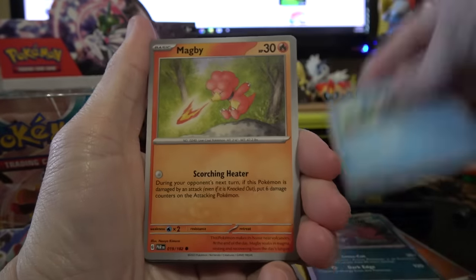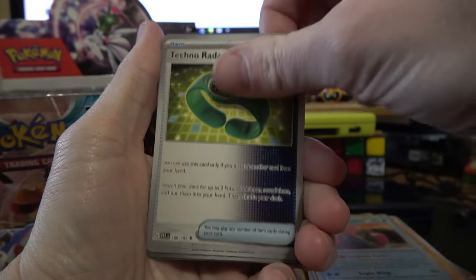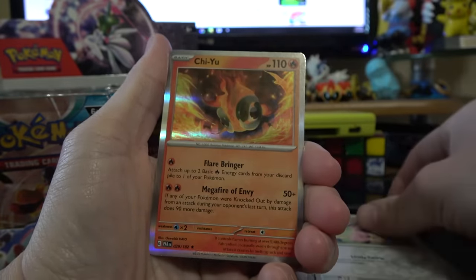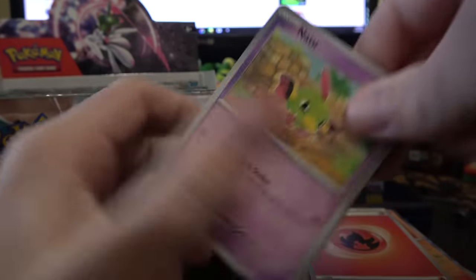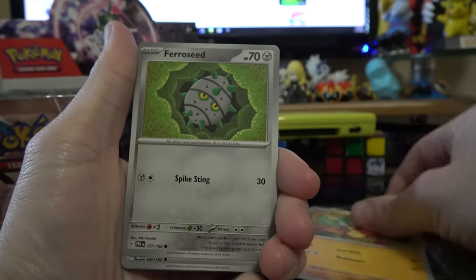Seedrup, Baby Magby, Vanillite, Oricorio, Wugtrio, Technoradar, Steenie, Reverse Double Eight, Reverse Miltank, Fire Energy. At this point I'm really not sure if I prefer there being a holo in every pack or getting regular rares — that's quite a debate.